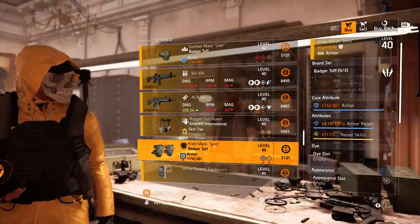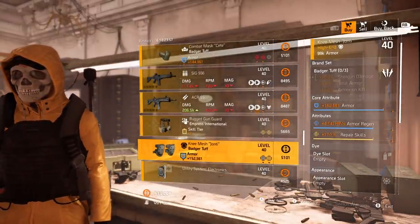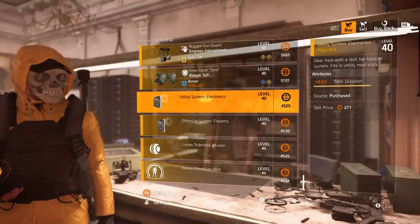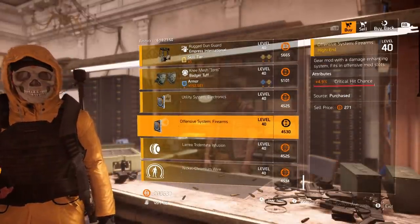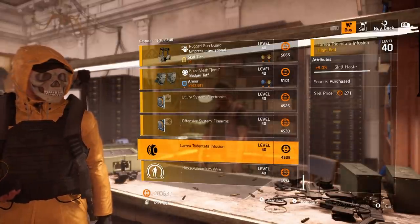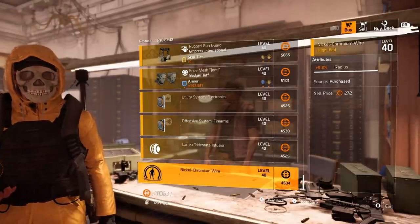An Empress International holster with skill haste and repair skills, and a Badger Tough pair of knee pads with armor regen and repair skills — that's a nice one. Finishing off with mods: skill duration 8.6, crit chance 4.9, skill haste 5.0, and pulse radius 9.2.